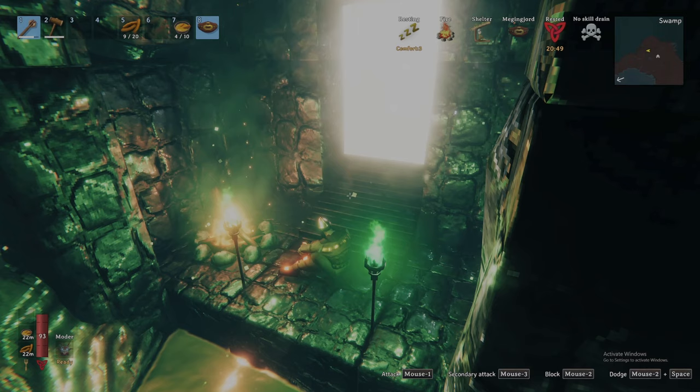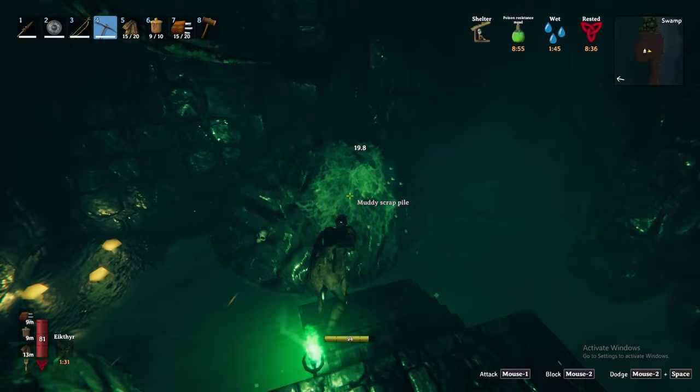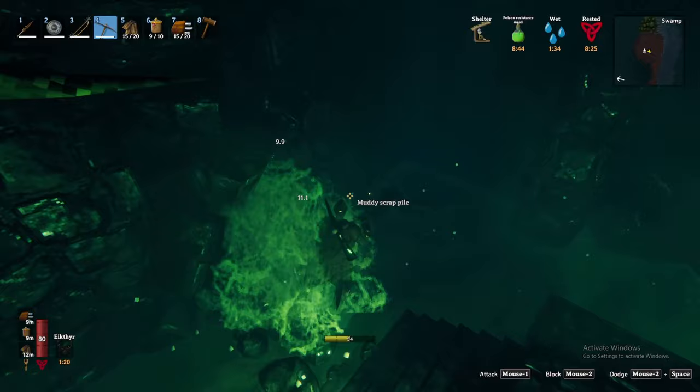Inside you will find familiar creatures such as draugrs, draugr elites, blobs, and body piles which periodically summon draugrs — make sure you clear these quickly before getting overwhelmed. The reason we are here is to mine the mud piles blocking the passageways within the dungeon. Mining these piles provides scrap iron, leather scraps, and withered bones. Search the chests within crypts for large piles of scrap iron, more withered bones, and valuables like rubies. Withered bones will come in handy later, but the true treasure here is the scrap iron.